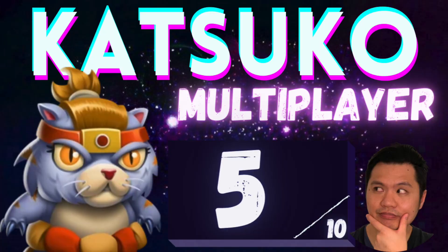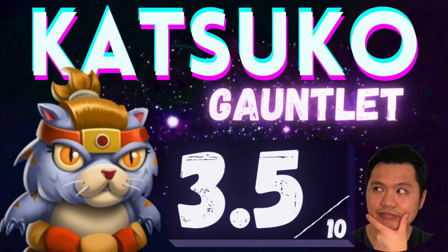Overall, for multiplayer PvP, I'm going to give Katsuka a 5 out of 10, because we are in a meta where there is a lot of Megatorns and Taunts, so he is useful to take down those monsters. For Gauntlet, I'm going to rank Katsuka as a 3.5 out of 10. He isn't usable in the normal Gauntlet mode, but he can bait quite well because he does have double shield and you can run double Wangzao shield.